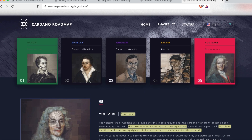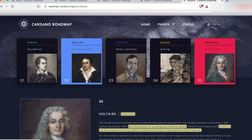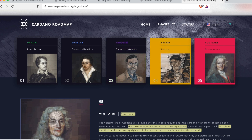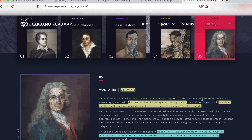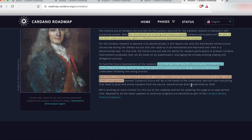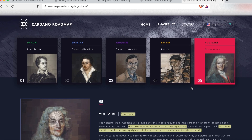This is super important. To bring it all together: Byron gave us the foundations of buying and selling ADA; Shelley brought decentralization, proof of stake, and incentives for delegating to stake pools; Goguen adds smart contracts and the ability to build additional tokens on top of the Cardano network; Basho brings scaling; and finally Voltaire gives us a truly independent and self-governing protocol. Those are the five main eras of the Cardano roadmap.